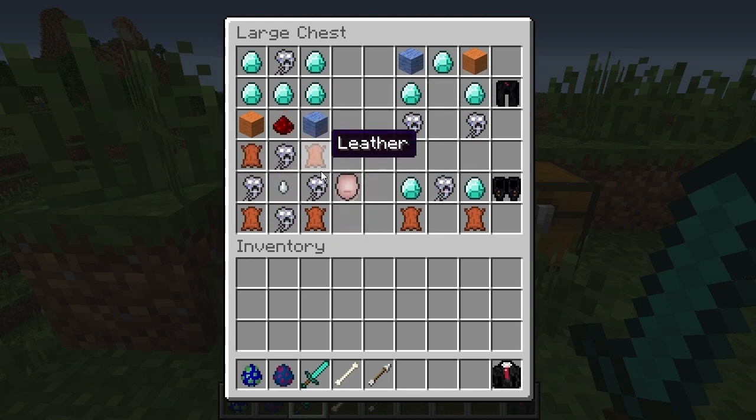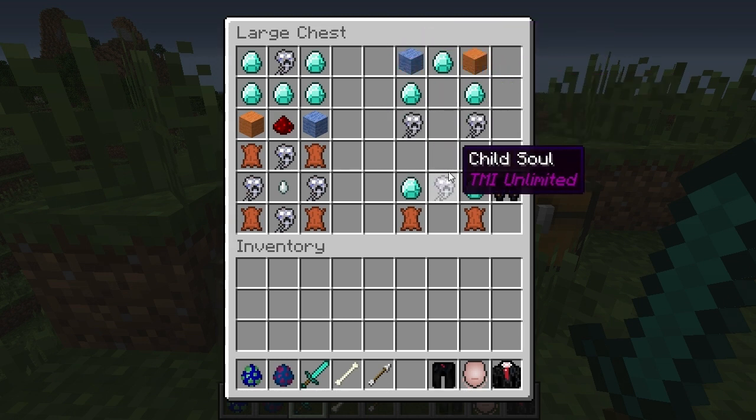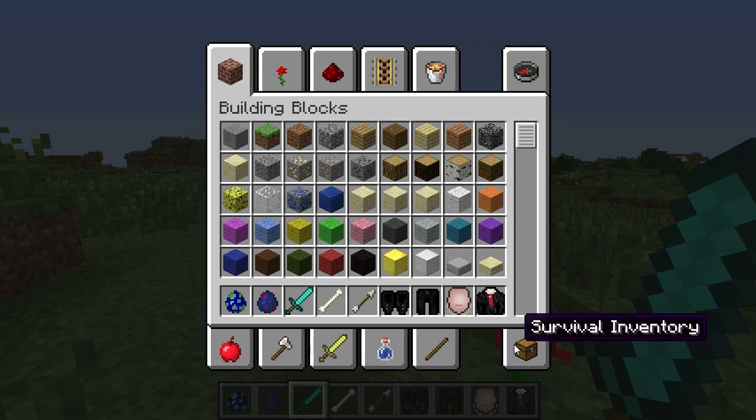Four child souls, four pieces of leather, and one ghast tear makes you a slender mask. Three diamonds, two wool of any type, and two child souls make you the trousers. Two diamonds, one child soul, and two pieces of leather makes you the boots.